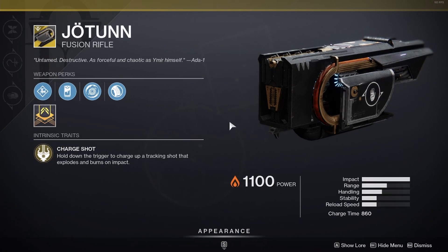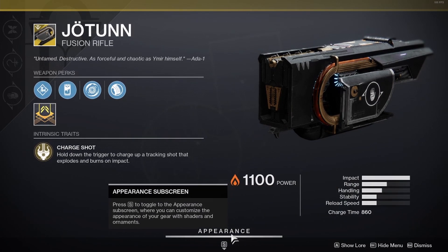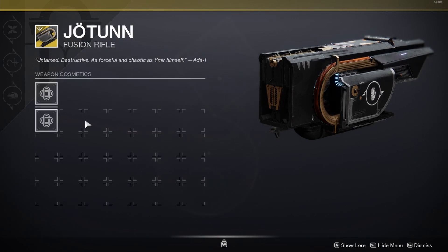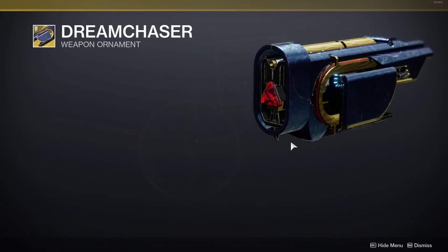Once you have acquired the Dream Chaser weapon ornament and want to equip it, go to the Appearance Subscreen where it says Weapon Cosmetics. Hover over where it says Default Ornament, and if you have purchased the Dream Chaser weapon ornament, it should appear there. Apply it and you will have changed the whole appearance of Jotunn the Exotic Fusion Rifle.